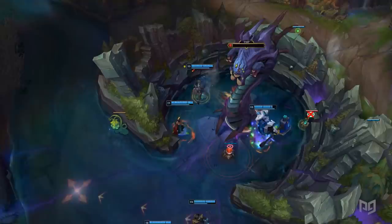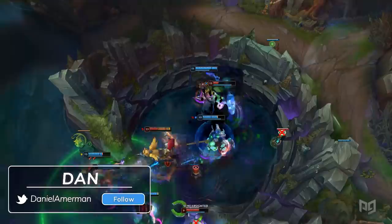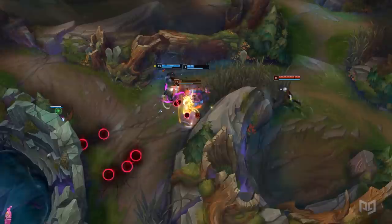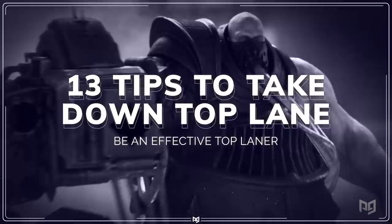Every role has its strengths in League of Legends and as different people we gravitate toward different strengths. Maybe you want to go for clutch engages as a jungler that mains Lee Sin or sick outplays as Vayne, but we know that you guys really just want to flame every noob you come across top lane. Before you get to that point though, you have a lot to learn about top. That's why we're sharing our 13 tips to take down top lane.